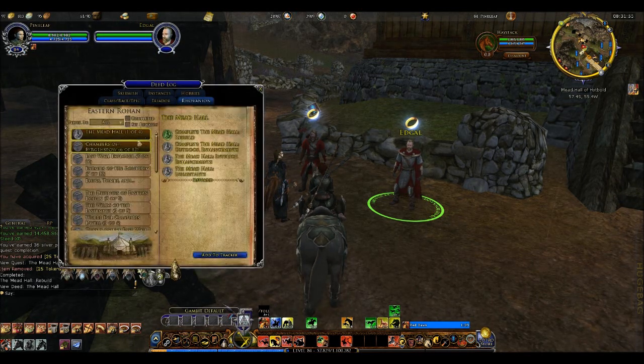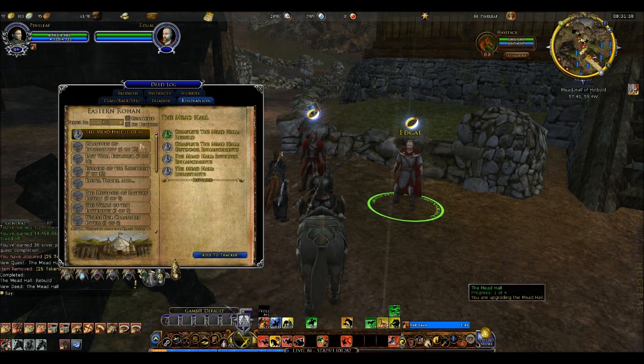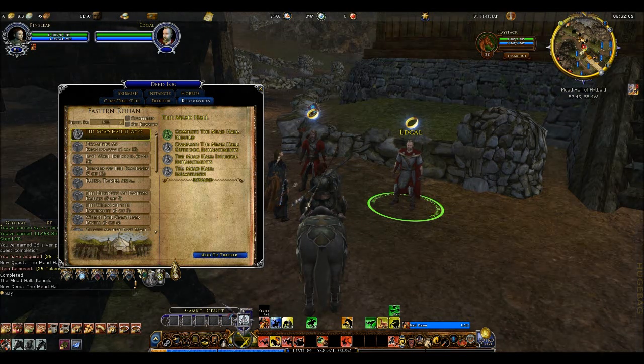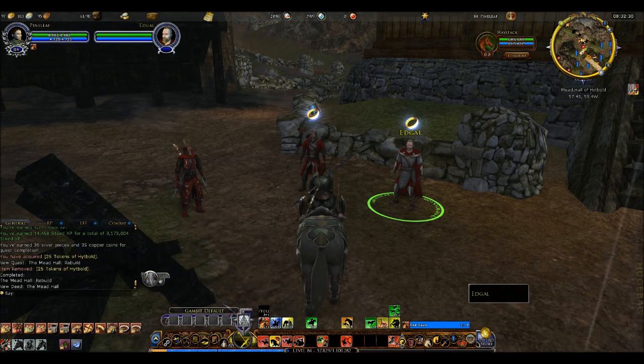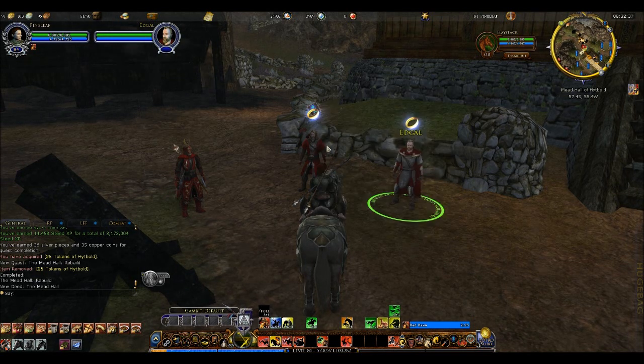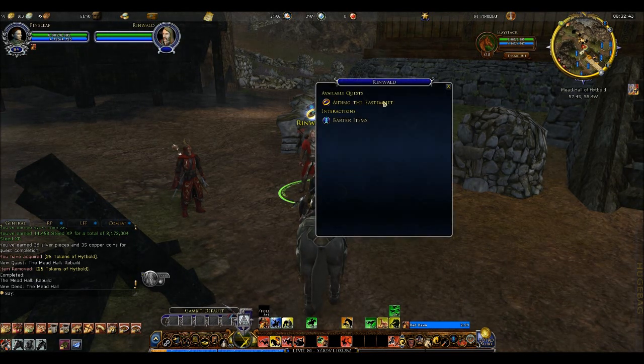This also opens up a new deed — first, the Mead Hall. You will get one of these for each of the sections within Hytbold whenever you open up a new area and rebuild that section. Eventually when you finish one of these deeds, you either get an upper deed to that, or you will get one called Hytbold when you complete all parts of the Hytbold deed. All of these deeds cost tokens, and the way to get tokens is to run your dailies — aiding the Eastemnet.